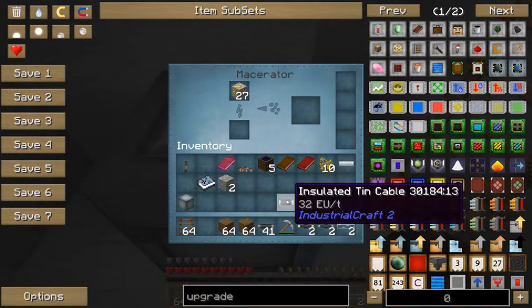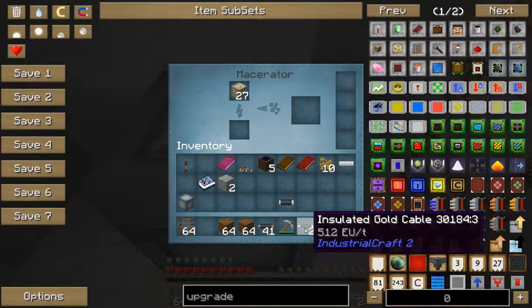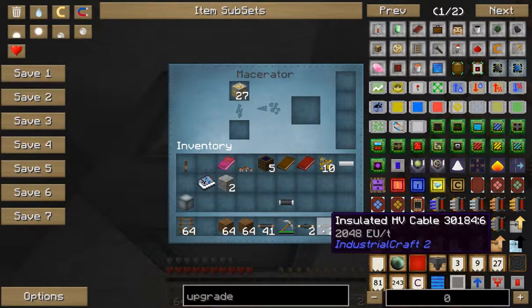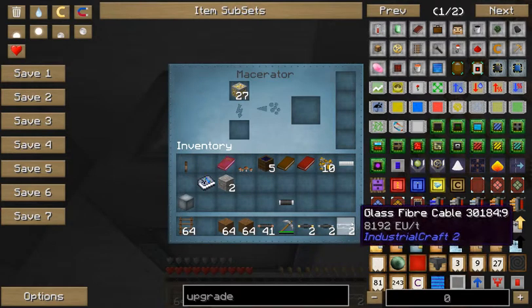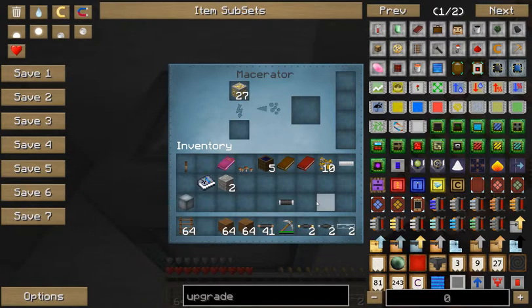There are tons of different cables and wiring. I have insulated tin cable which carries 32 EU, there's copper that takes 128, there's gold at 512, then HV at 2048, and then the amazing glass fiber cable at 8192 EU. So that's pretty good.